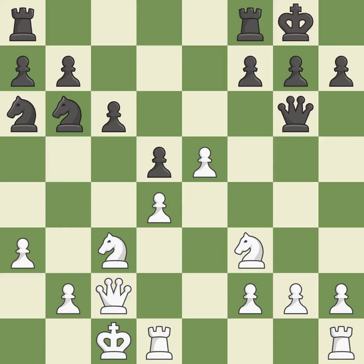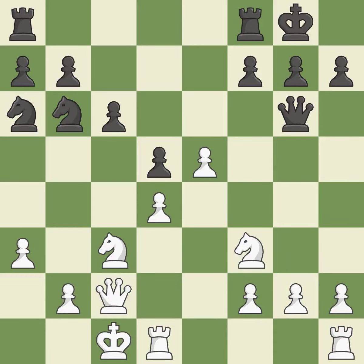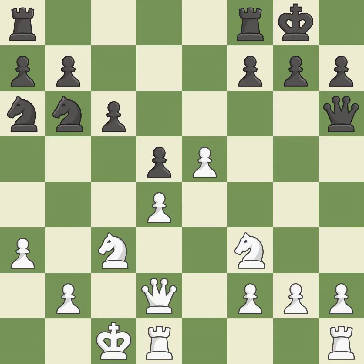This is a missed chance to claim a free pawn — that falls flat. This prevents a queen on the other side from checking — it is ideal. It's alright, but not the finest — it is incorrect. That's a decent move. This overlooks an opportunity to evade the check from the opposing queen — it is an inaccuracy.